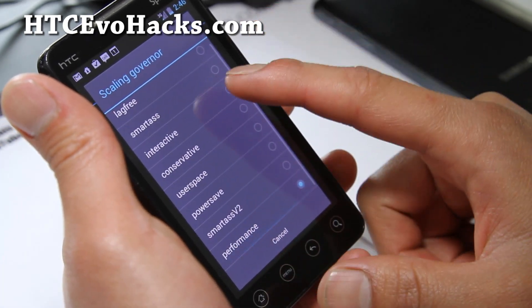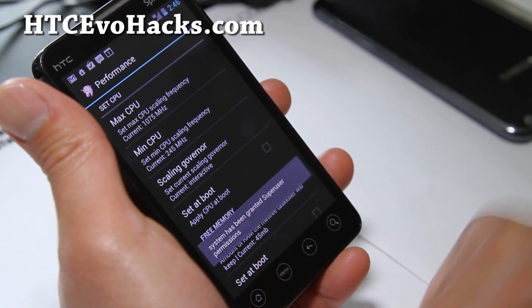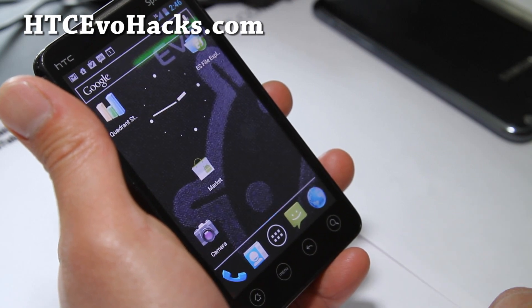Set the governor — there are a lot of governors. You can use Interactive or Smartass V2, and don't set it on boot unless you find the perfect maximum CPU setting.